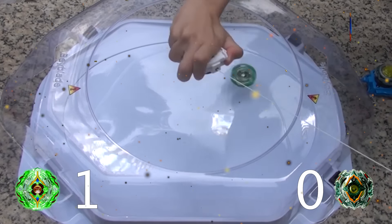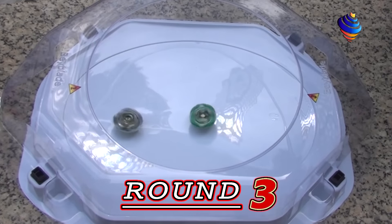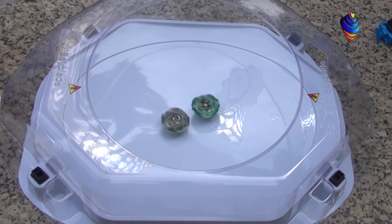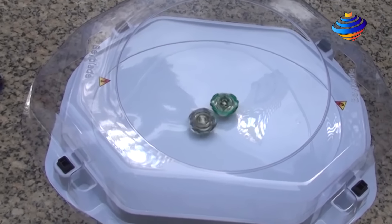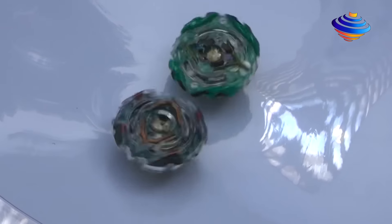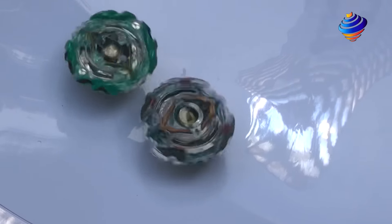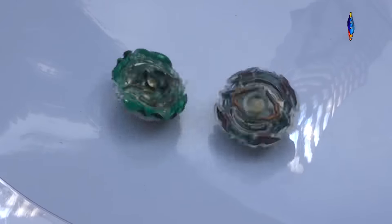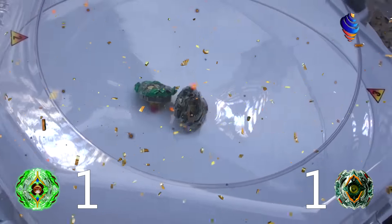Now round 3 — Jäger Yggdrasil and Yggdrasil. We'll see who wins for round 3. Will it be the dual layer Bey or the regular one — the new and improved or the original? Both Beys are clashing right here with all their might. Yggdrasil is actually slowing down a bit — it might be Yggdrasil for this round. And our winner is Yggdrasil! The score is now 1-1 with a spin finish. Moving on to round 4.